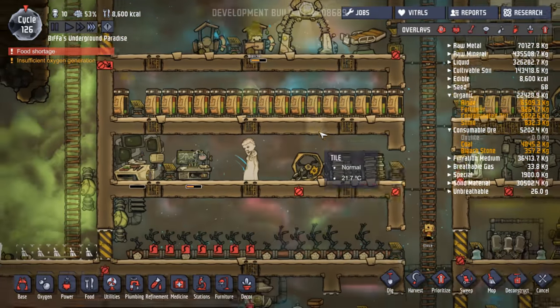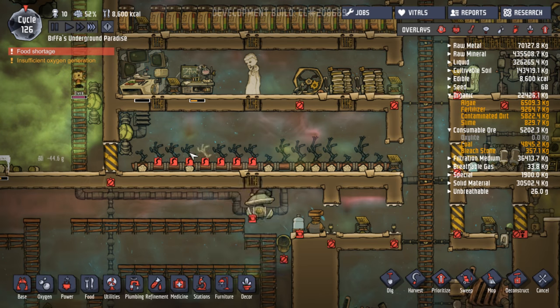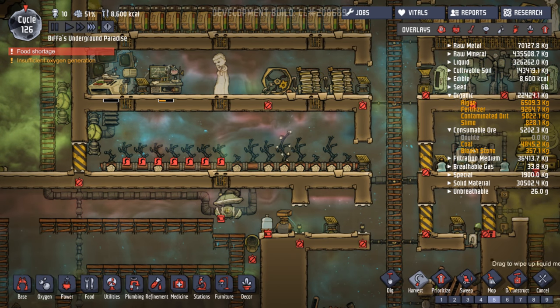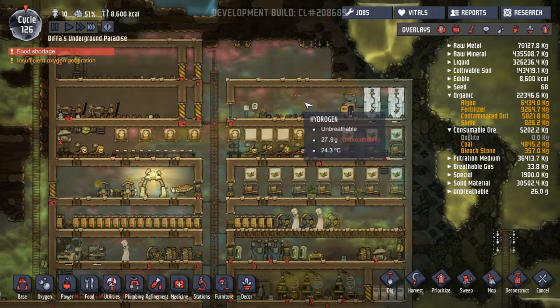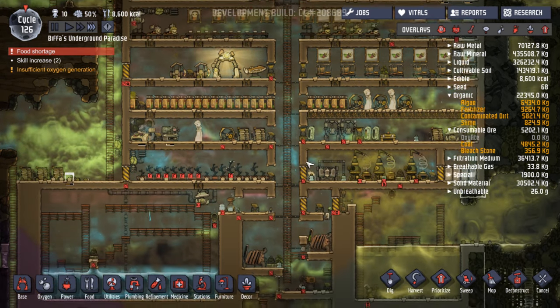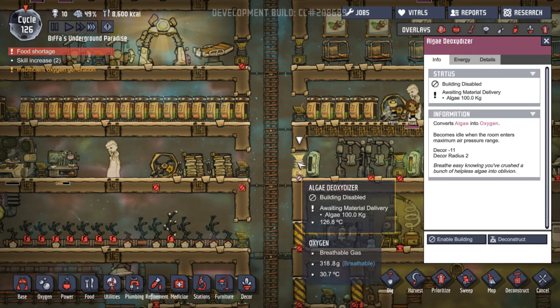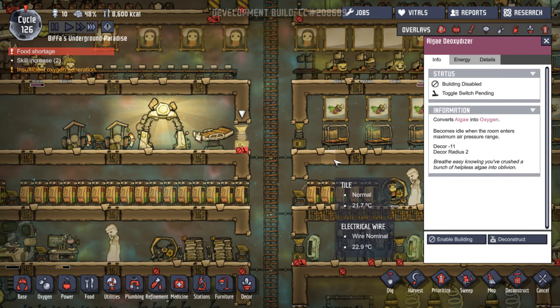Food shortage again — 8,600 calories. Harvest pending — there's nothing to harvest, they've wilted. Harvest quick! Obviously we never did get any more plants — we wanted to set a load up, didn't we? Food shortage. Skill increase, inefficient oxygen generation. Algae — we've got tons of algae. Let's enable that again and enable that again.